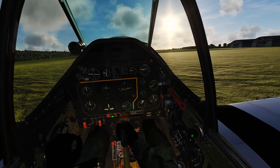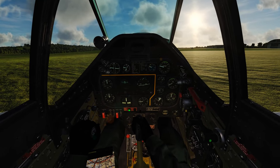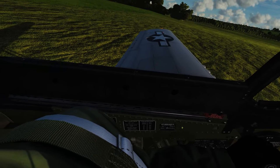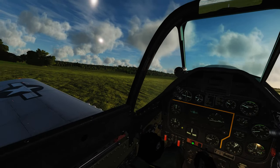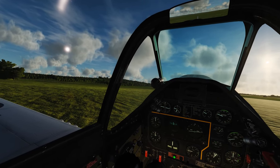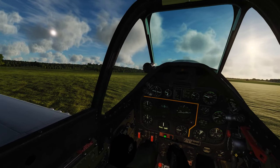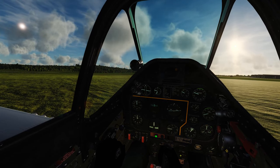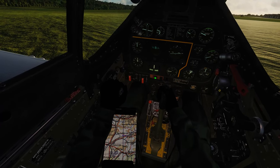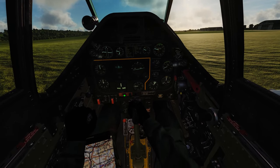Takeoff clearance achieved. We'll close the canopy — multiple ways to do it: grab the handle with your mouse in a circular motion, use the mouse wheel, or hit Left Ctrl+C to close and Left Shift+C to open. Note that if your airspeed is too high the canopy won't move, so if you take off with it open and exceed that airspeed you won't be able to close it. Taking brakes off, adjusting cockpit lights down. Everything's on — fuel boost pump, primer, I'm on the left tank, lights are set — everything's good and we are clear for takeoff.